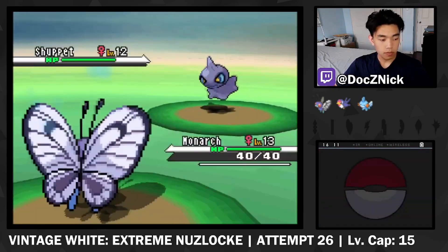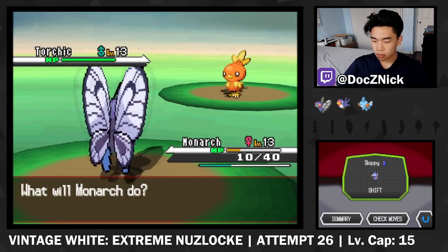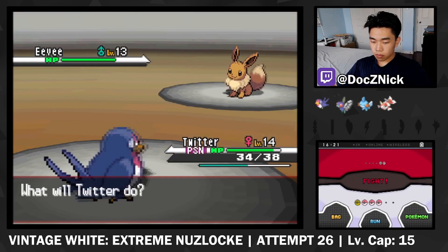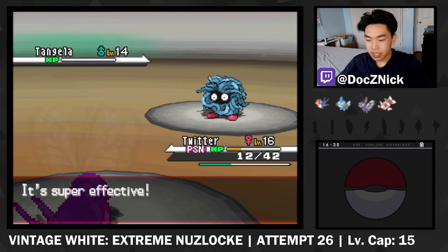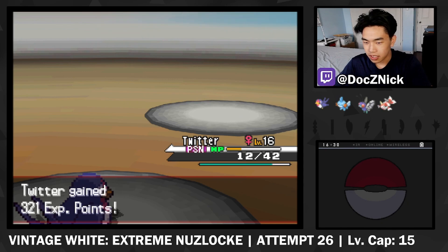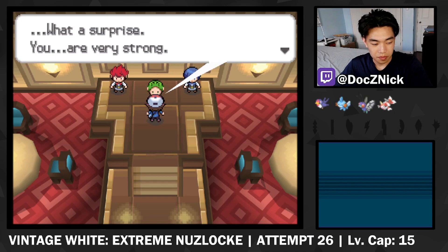Bianca starts with a Shuppet who's now a Ghost Dark type with the ability Prankster. She then sends in her Torchic, which has Speed Boost. Charon uses a Technician Treecko as well as an Adaptability Eevee. Keep in mind, these are the first two rival battles. Thankfully the first gym wasn't too bad — Mudkip can easily wall their Grass types, so I was able to make it through without feeling an existential crisis.